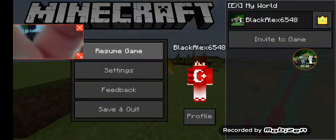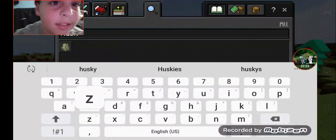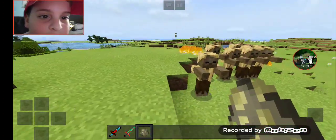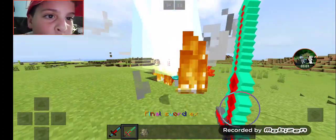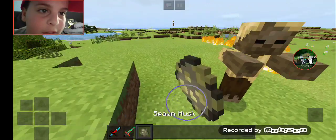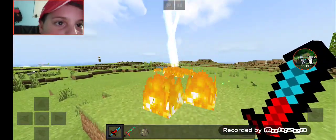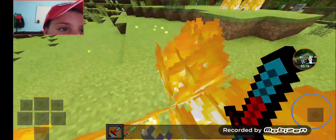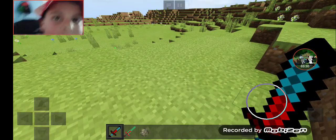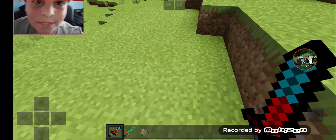All these swords literally one-shot everything in the game. Let's get husks because they don't burn in the day. And then he shoots diamonds - that's how rich I am. This one also does the same thing. Oh you think you're so powerful? Nope, you ain't powerful at all. Oh my god look how much XP we get - we get so much XP!